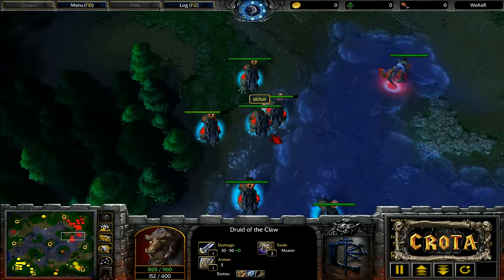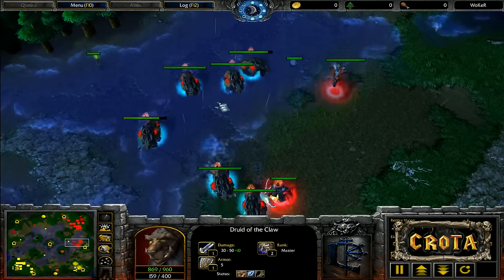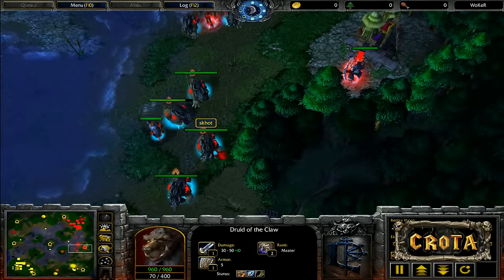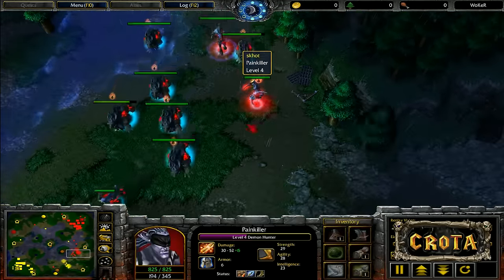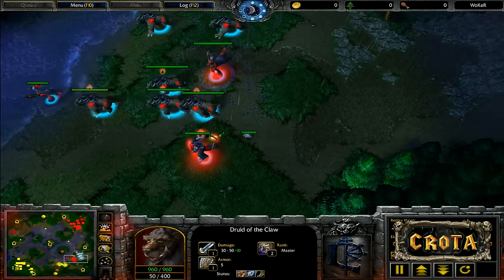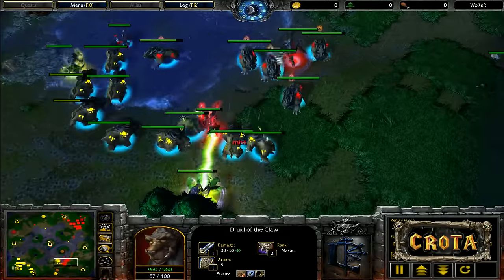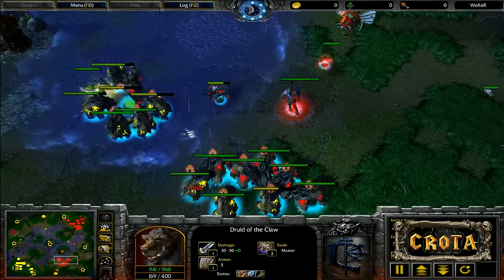Normally, Bears don't regenerate much mana while in bear form — Druids of the Claw need to switch to Druid form to build up mana. But right now the Pipe of Insight gives one additional mana per second to all units, effectively doubling their mana count. We're looking at an even 1-1 group of Bears going against 1-1. Roar goes off on both sides, and Wisps come across.